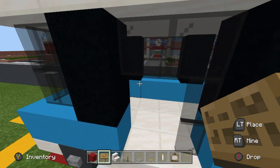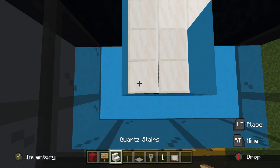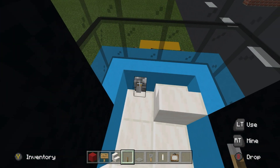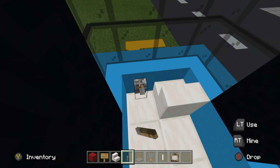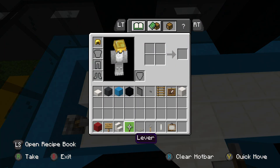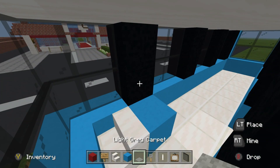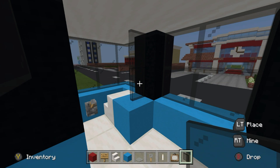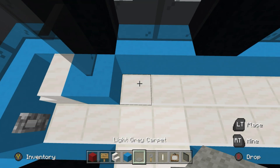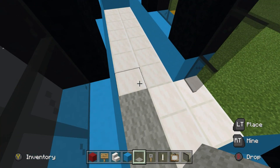Now head inside the bus. The driver's seat is crammed right up against the front left-hand corner of the bus, with a lever next to it — which can represent either driving or opening and closing the doors. Behind the seat, place a light blue concrete to segment the driver from the passengers. There will be a two-row gap behind the driver's seat filled with light gray carpet, representing standing space or accessibility space.